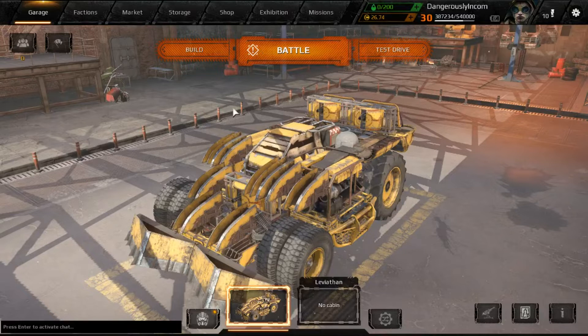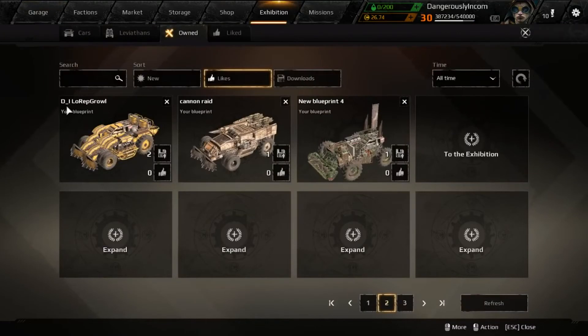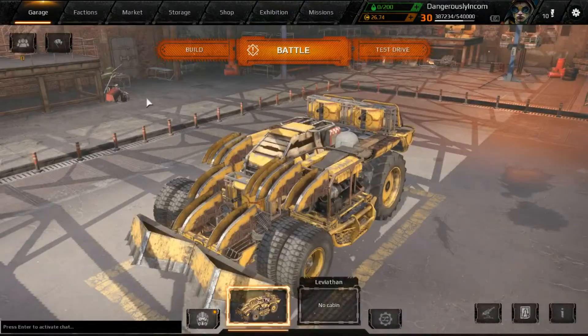Now you've seen me take the low reputation growl wedge out for a whirl in battle. Why don't you do the same? I've put it in the exhibition — D underscore I space low rep growl. Try it out yourself and let me know what you think in the comments below. I'll leave you with this parting advice: lift them, flip them, finish them while they're helpless. Your radar detector will help you avoid being swamped in return, but only if you look at the map.